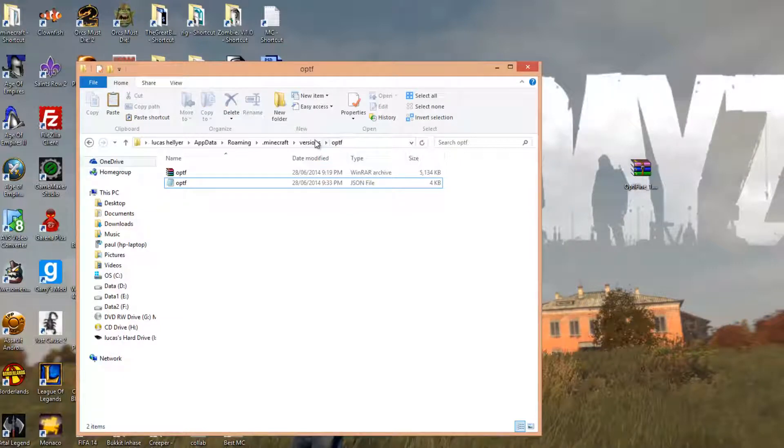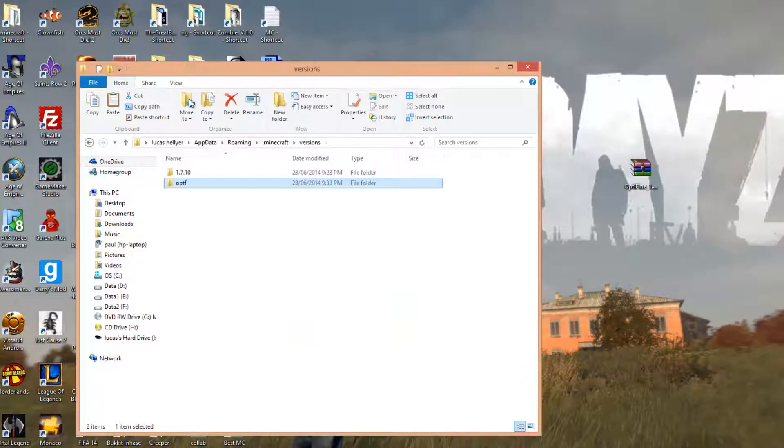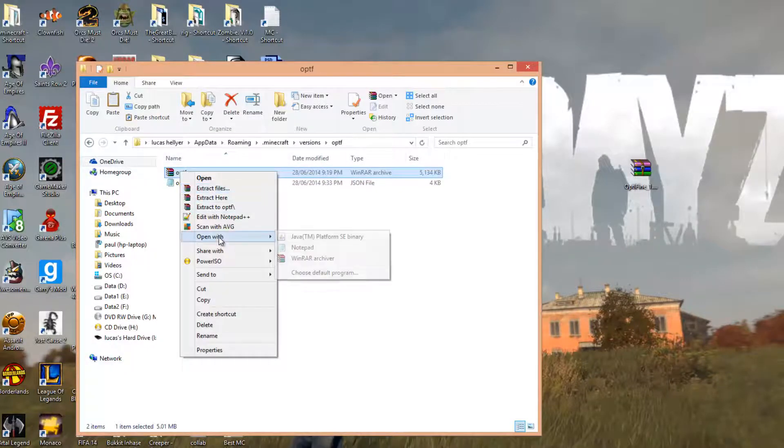Now we've set up the version. If we go back, you should have a folder called OPTF, and in there there should be two files called OPTF, and this should also say OPTF. Essentially what we just did is made a copy of normal Minecraft and renamed it to the mod stuff — this is basically where the mod will be installed. So go to your desktop and look for your WinRAR file — it should be at the top — and right-click on it, open with WinRAR.